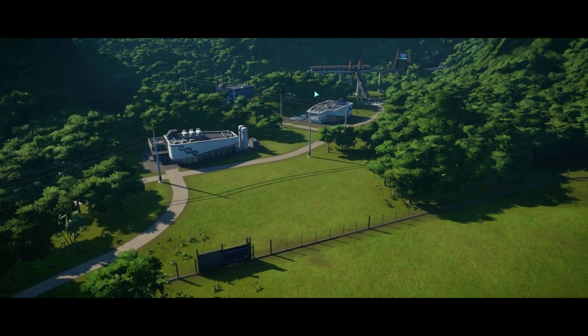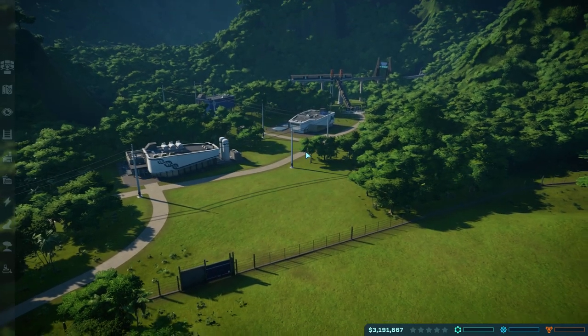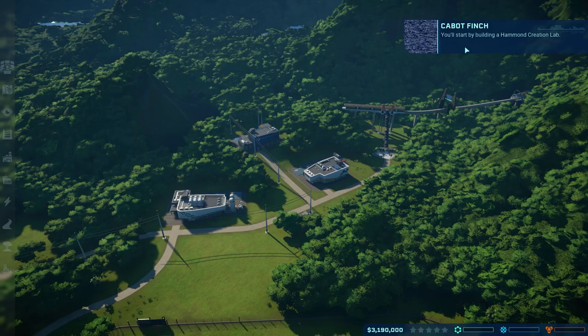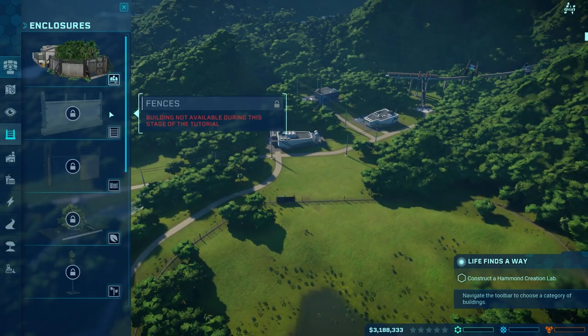So here we go. This is our first park, this is where we will be starting. This is kind of the first scenario that you are able to delve into — public relations and crisis management. The first island sort of serves as a tutorial.